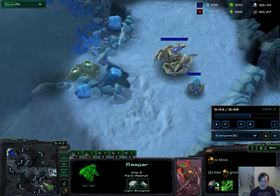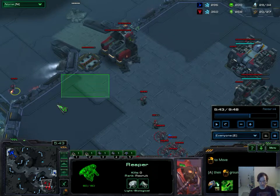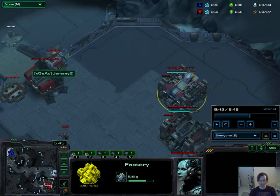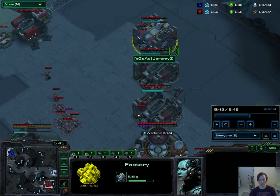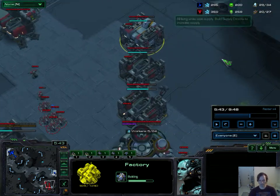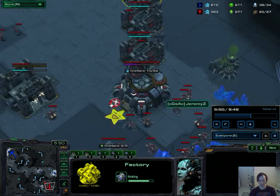Of course, he doesn't know the Oracle aggression is coming. But what he should have done when he saw that early Stalker was put an immediate bunker down here and start producing widow mines out of this factory. Most of my early aggression gets shut down by widow mines because I just can't deal with losing an entire Stalker instantly. And I don't have the money to have an Observer out this early. Sometimes I do go robo and get that Observer out, but anyway, let's continue.